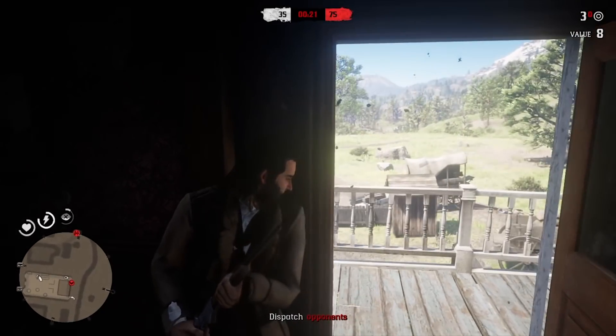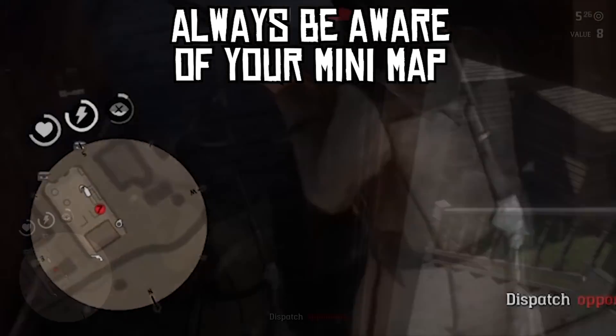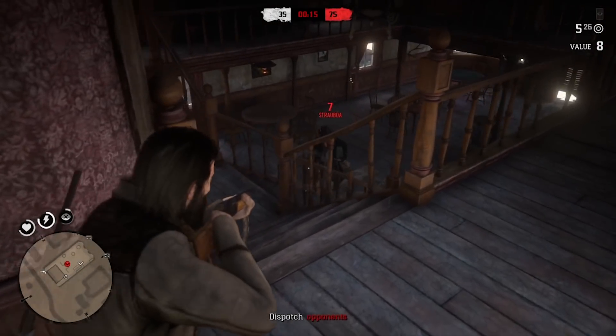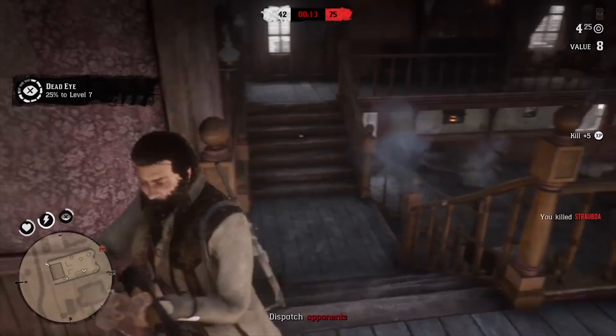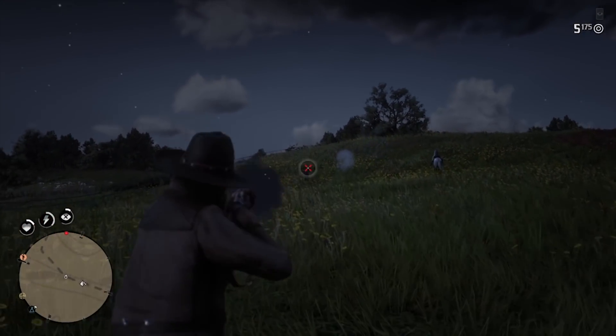For example, in this clip, I was waiting for someone to leave cover from long range, but then I noticed on my minimap that someone was coming into the building. At this point, I was able to quickly flick from my repeater to my shotgun and take this guy out before he could even get a shot on me. If you want a quick guide on medium range combat, then there is a link in the description to a video on that.